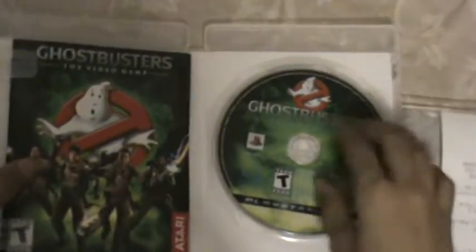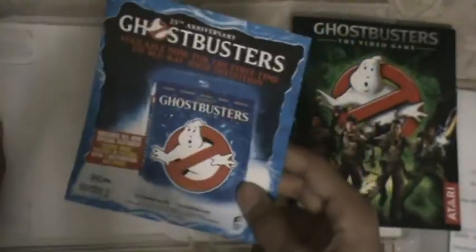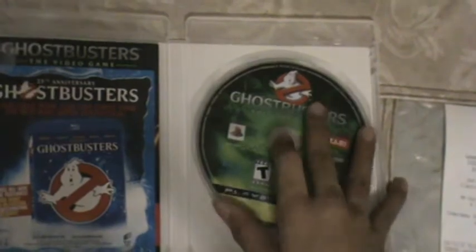All these guys created it. Open it up and you'll find the manual, which is black and white. Put it to the side and there is an ad for the Ghostbusters 25th anniversary Blu-ray and a website for stuff like action figure props. Here is the disc itself — not even one scratch on it, there were some fingerprints but it's all good.